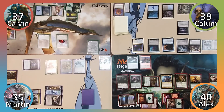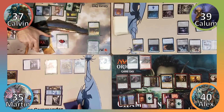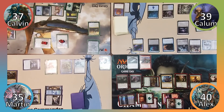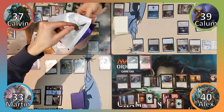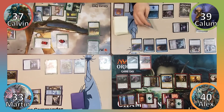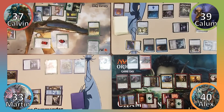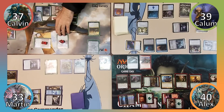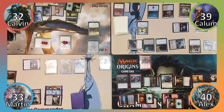Calavin plays Terramorphic Expanse, casts Hadana's Climb, then uses the Climb to put a +1/+1 counter on his Selkie and attacks Martin, dealing 2 damage and drawing 2 cards. He sacrifices Terramorphic Expanse to put an Island into play. Calum bribes Martin with chocolate before his turn. Calum casts Door of Destinies naming Eldrazi, then attacks Calavin with his commander and Mist Intruder. Calavin takes 5 damage and exiles the top card of his library. Alex sacrifices his clue to draw a card, putting a +1/+1 counter on his Tracker.